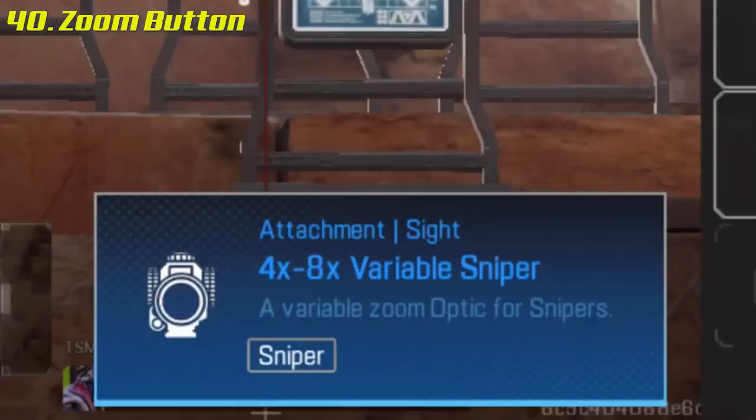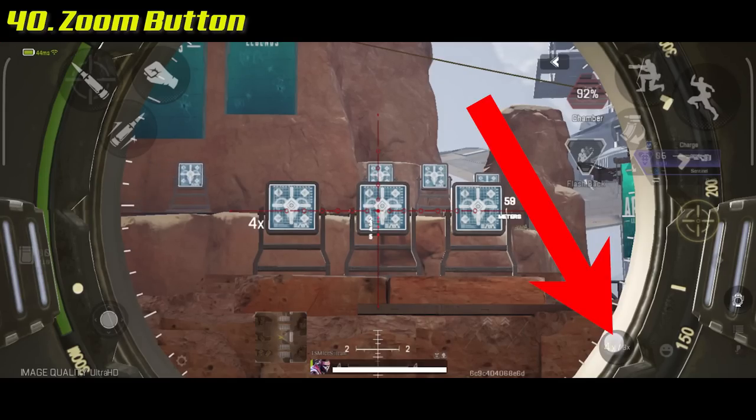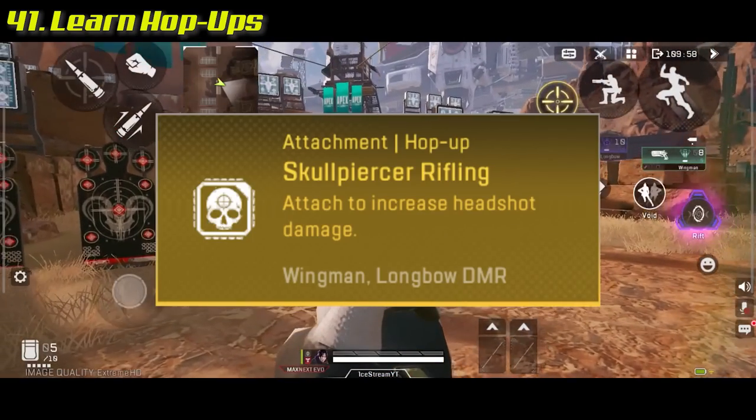There are scopes in the game that have a toggle option to change zoom levels. Use this button to switch between the two zoom settings.